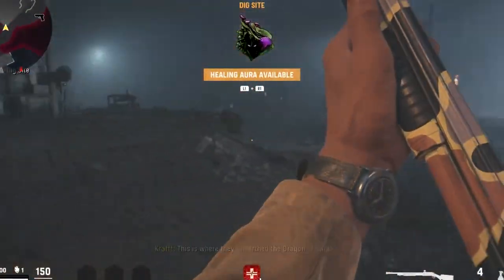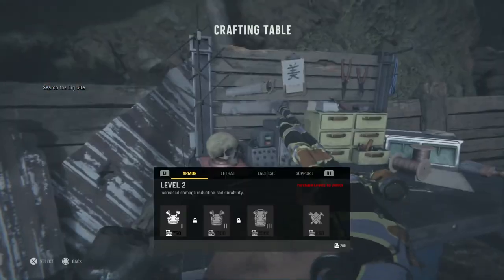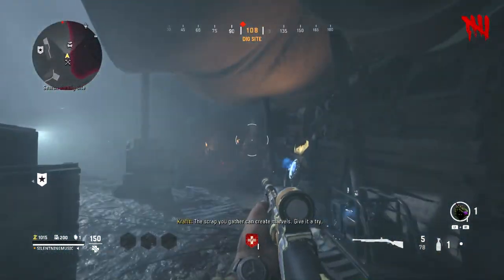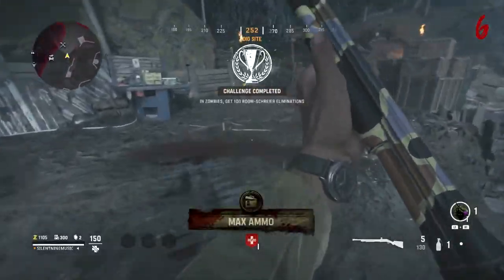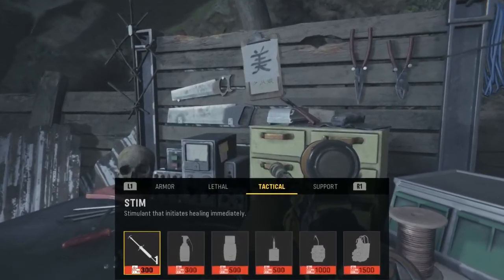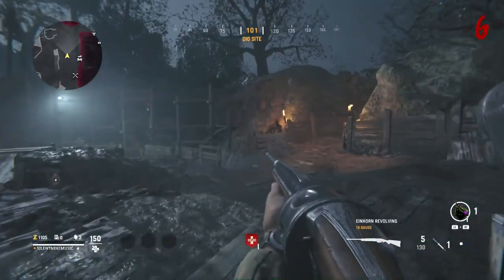The only thing you really absolutely need is a self-revive and the healing aura, but there are things that will make this even more concrete that you're going to hit it. The first thing is stims. If you can get stims, go right ahead and get them. Go to the crafting bench, craft them, or pick them up from a zombie. They're super useful — they're going to give you health when you actually use the stim, which is needed.